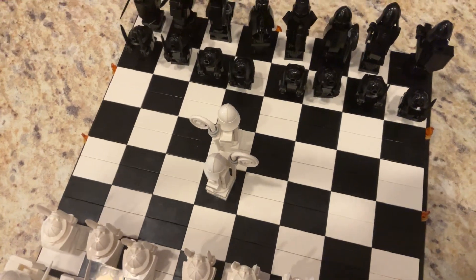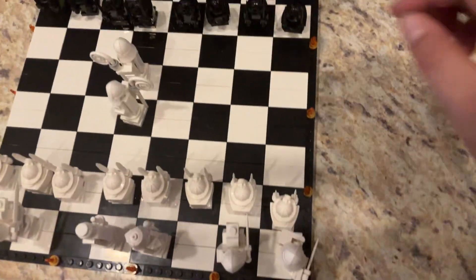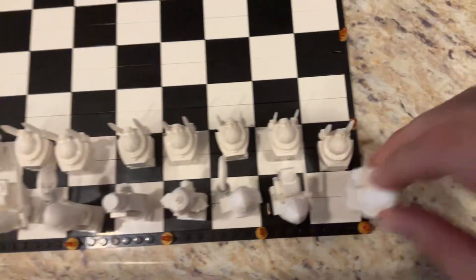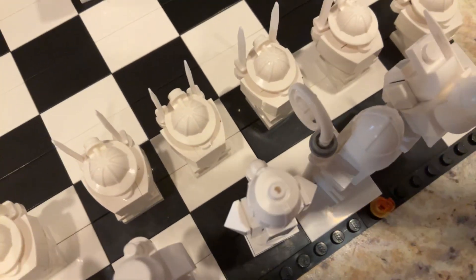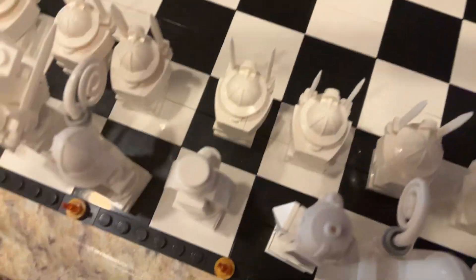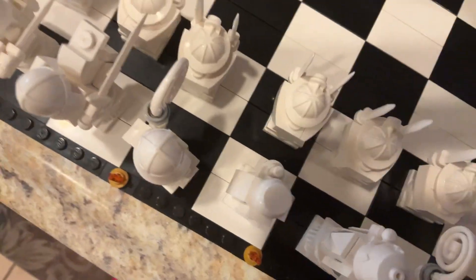Both bishops combined — the black and white square bishop — can get a total of 26 squares. When the rook is on a center square, it can capture its enemy on 14 different squares. The bishop can capture its enemy on just 13 squares — still one block short of being tied with the powerful rook. The two bishops combined can get a total of 26 squares.